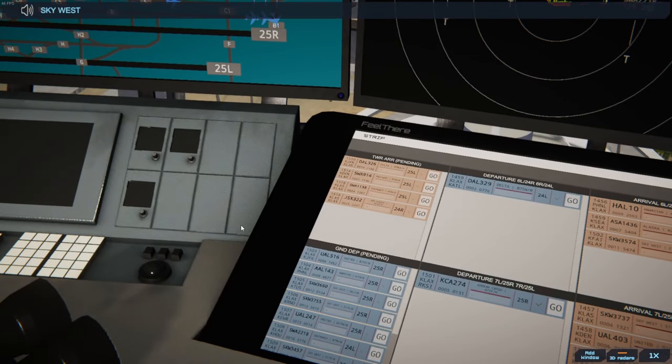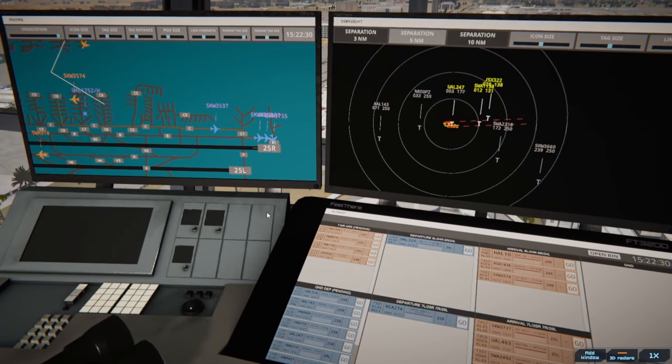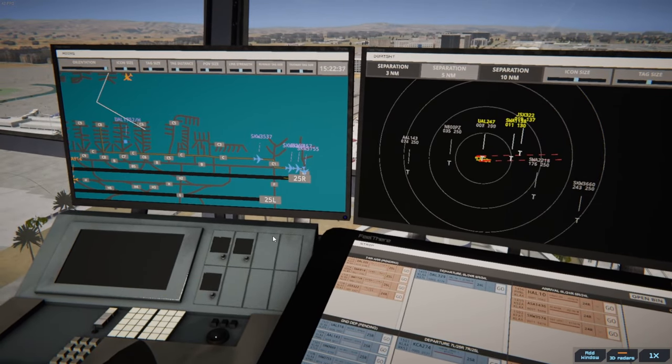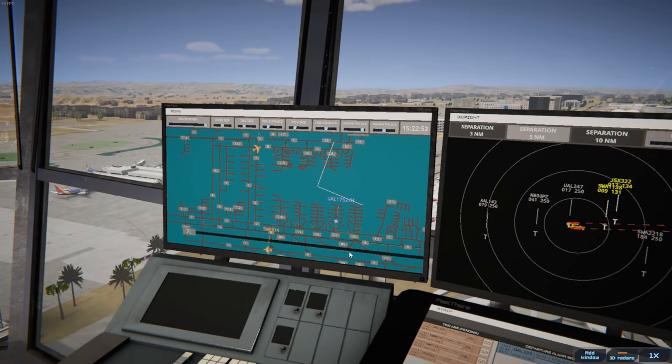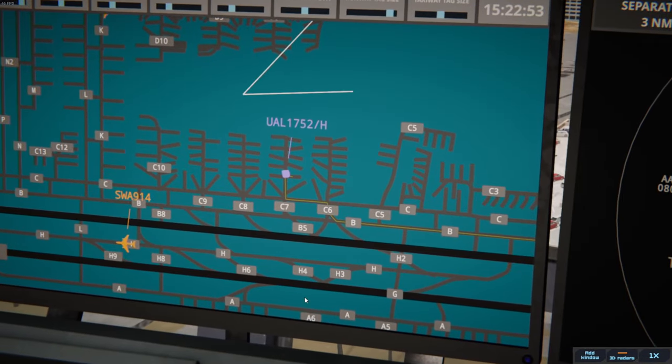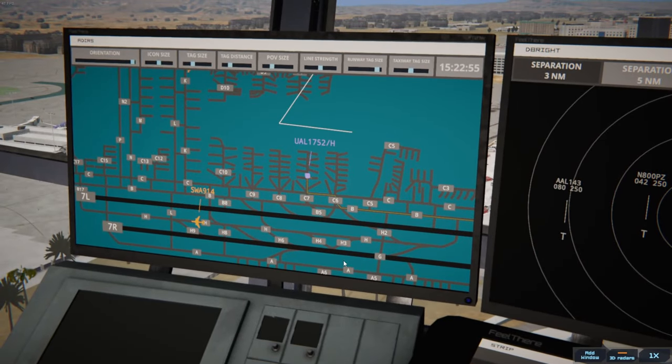SkyWest 3755 runway 25 Right lineup and wait. Doing good — we got Southwest coming in on 25 Left, Big Stripe about a seven-mile final for 24 Right. Having fun — 22 minutes deep. Not seeing any arrivals currently, which is pretty good. I'm definitely less stressed about it.